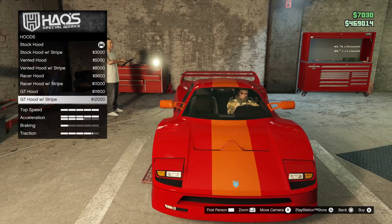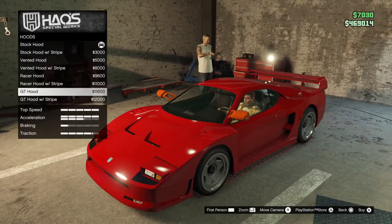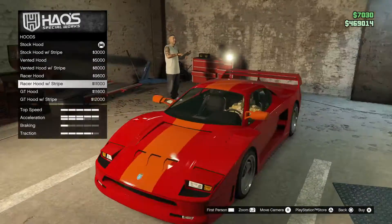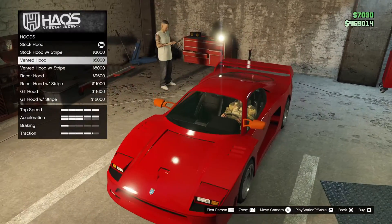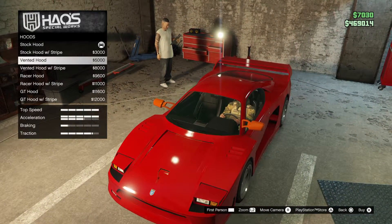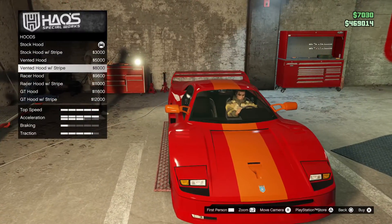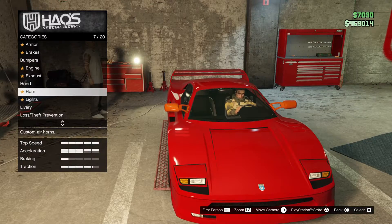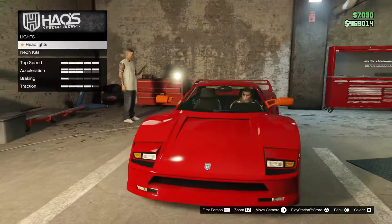We can have one vent — one vent never hurt anybody, right? There's also the GT hood which looks okay. I really don't like the triple intake — that looks really weird. So I might just do the vented hood. Should I do it with the stripe? I'll have to come back to that because I'm trying to be really careful with my money here.